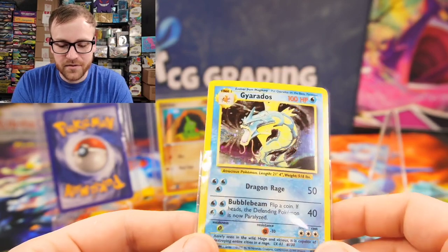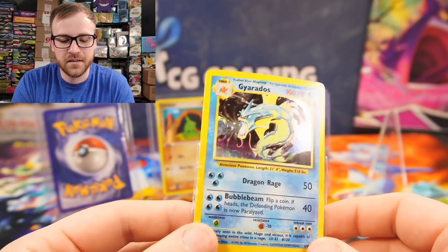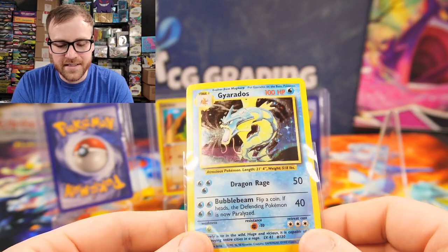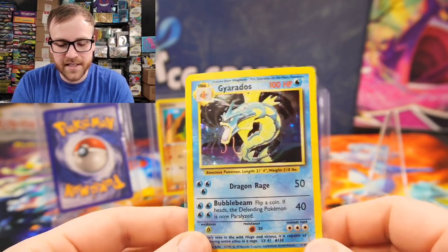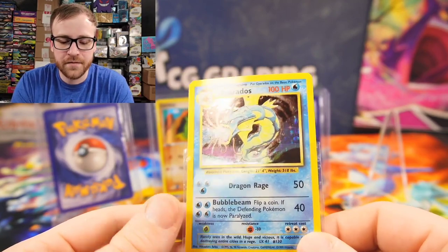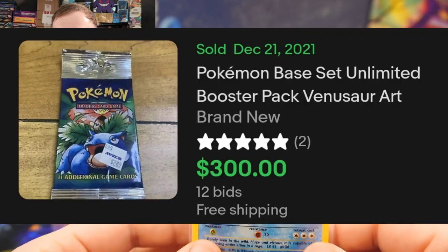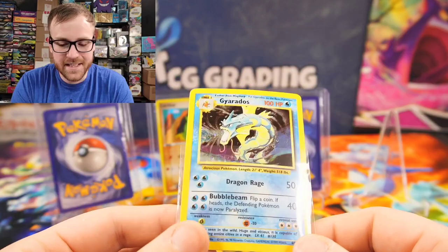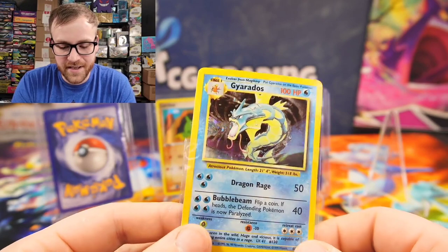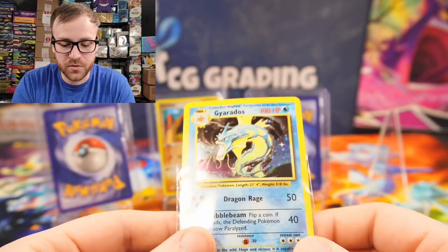The last PSA 9 sold for approximately $84. There is a PSA 9 population of close to 2,000 base set unlimited Gyarados cards, and about 500 in a PSA 10 — so it's a very heavily graded card. Basically, anytime anybody opens a base set unlimited pack and pulls a holo Gyarados, they're sending it in for grading, mostly because base set unlimited packs sell for approximately $300. So you've got to send everything in to get the best grade possible.